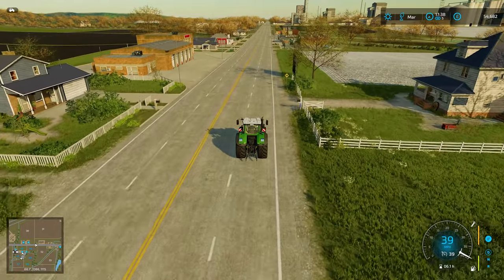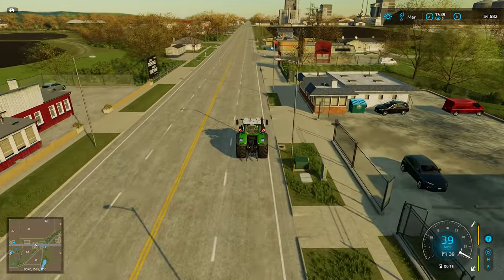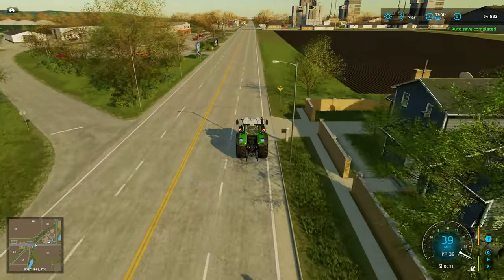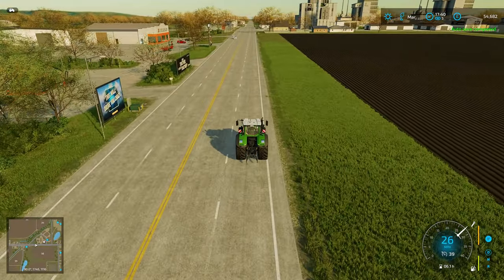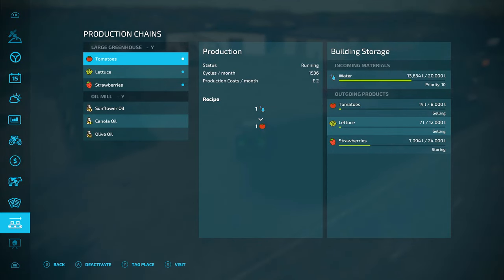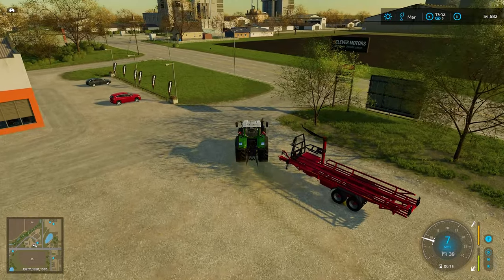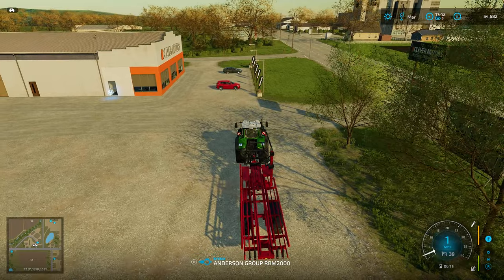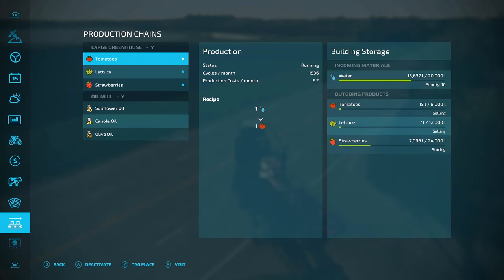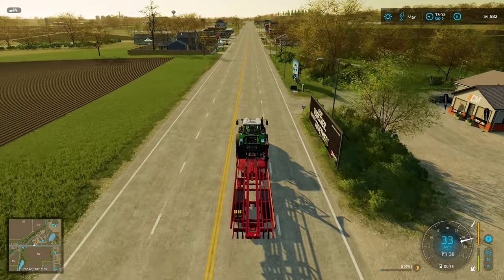The next big purchase is going to be the grain mill, so we need to make every penny we can. I've just gone and leased that bale trailer — I want to give it a go. By the way, if you notice the game jumps every so often, that's because of an auto-save mod I found on Mod Hub. Now every time it auto-saves it doesn't stop you for a few seconds, but unfortunately the game stutters when it tries to auto-save. I might take that off — at least the old way stopped the game stuttering.